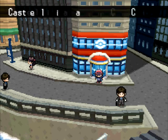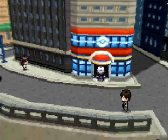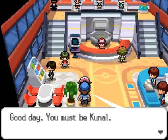Welcome back to some more Pokémon Black and White 2! In the last episode we made it to Castelia City, beat Gym Leader Burgh, and in this episode we're going to be doing a little event called the Victini event.